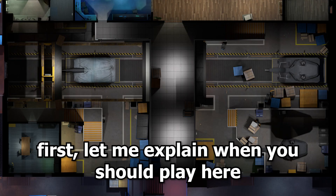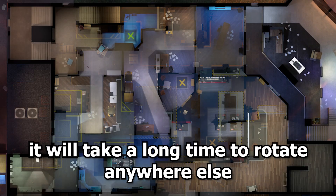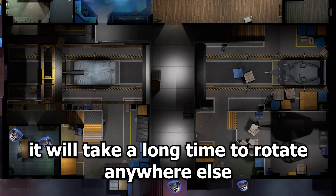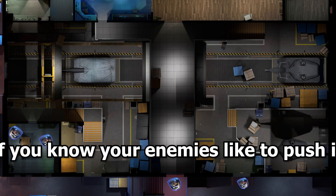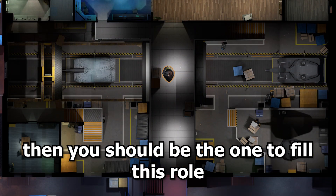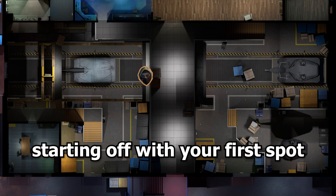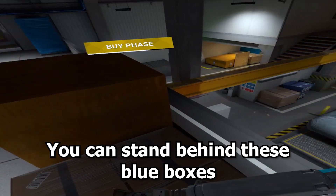Lastly, the warehouse. First let me explain when you should play here. Since playing in the warehouse leaves every other entry far away from you, it will take a long time to rotate anywhere else. That's why I'd recommend only playing here if you know your enemies like to push it, and if none of your teammates play there then you should be the one to fill this role. For your first spot, by standing on top of this box and walking along the rail you can stand behind these blue boxes.